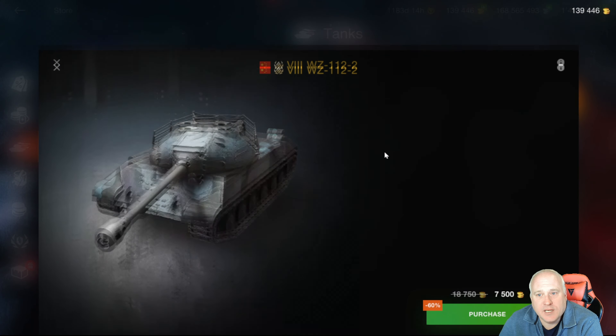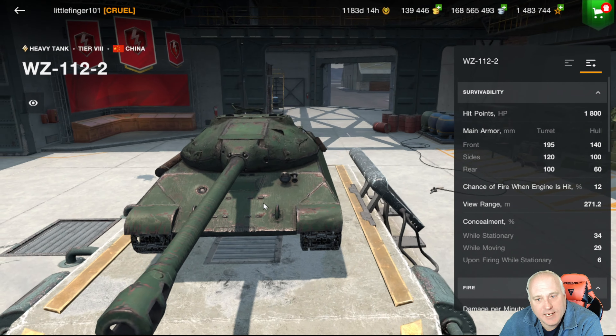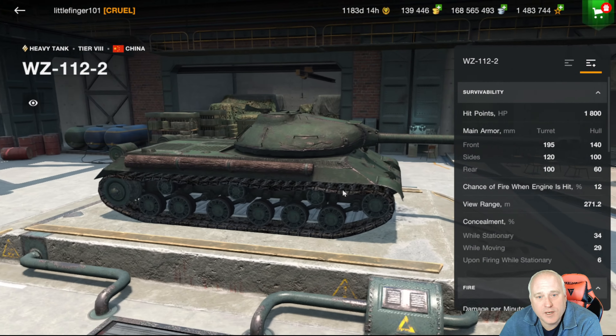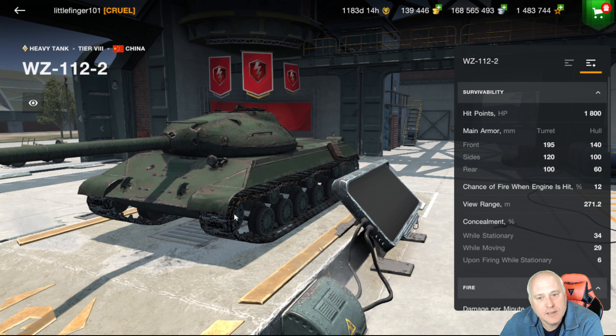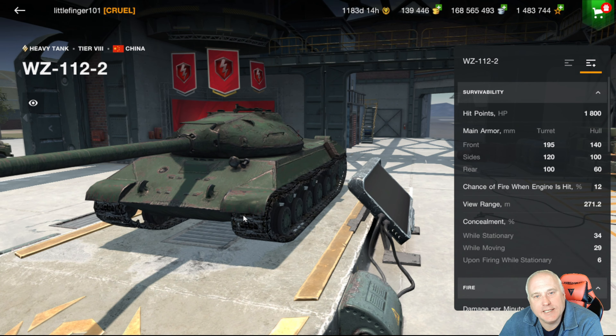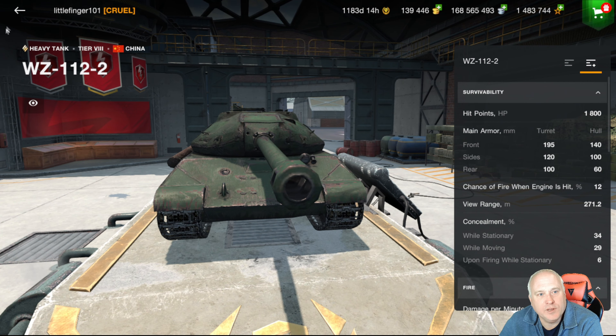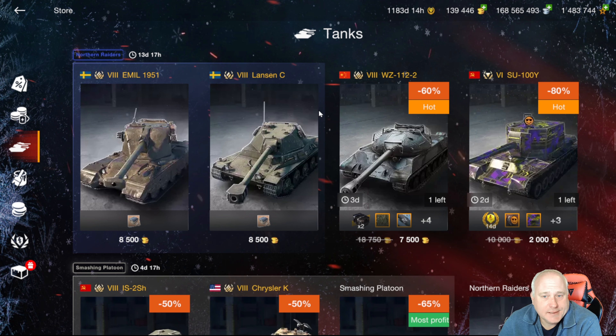We get to the WZ-112 — we talked about this last week, there's only three days left on it. What I do like about this tank is that in the realm of tier eight heavy tanks, you don't have that pike nose which becomes extremely difficult to angle properly. This tank is much more of a frontline heavy tank, can side-scrape pretty well, and you're going to get more ricochets than with some of the IS-3-style tanks. 7,500 gold — it's okay. You may be able to wait and get it cheaper later, but this is about the typical price point for tier eight heavies.